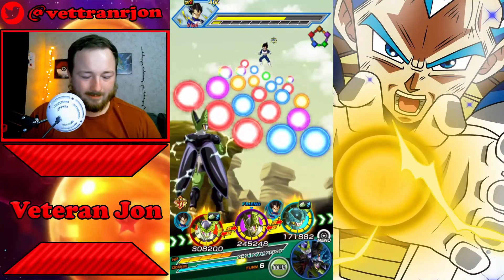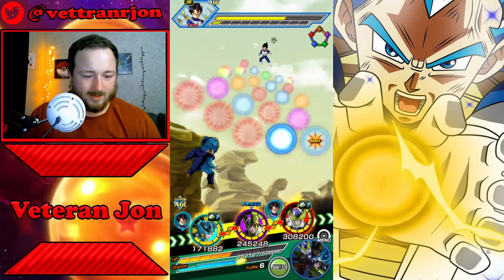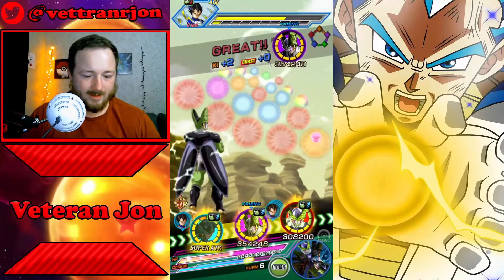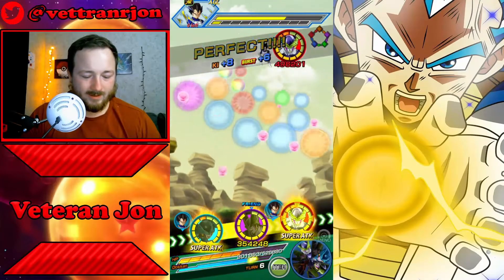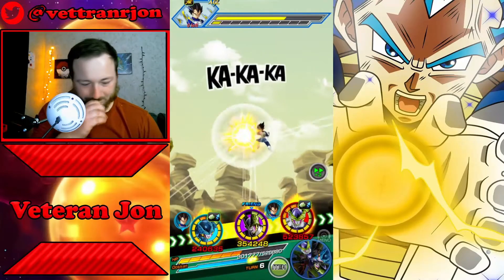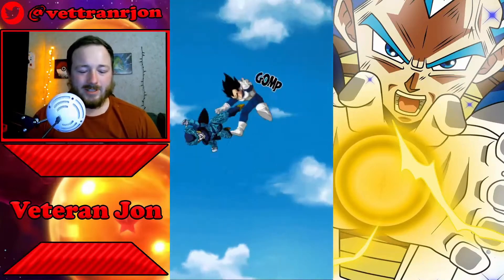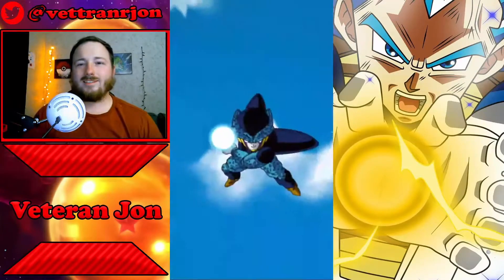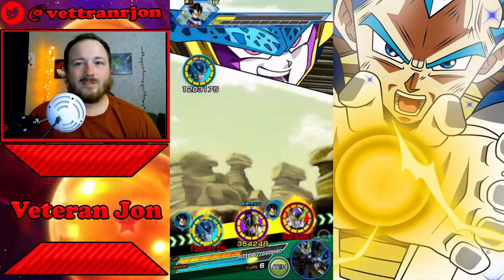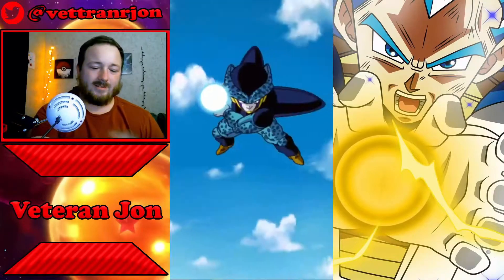That was ultimately a plus for the turn. I want to keep the same-type recovery units on rotation just because they're going to be constantly lowering attack, and that's crucial here because all the enemies can have their attack lowered and Cell Junior can do it twice in one turn — that's just pretty sweet.